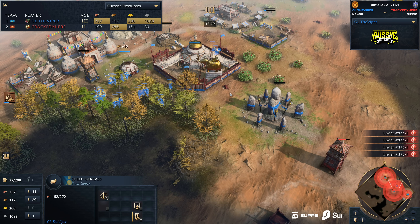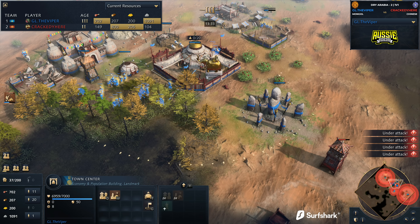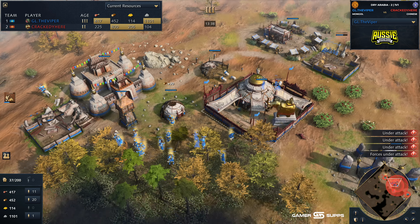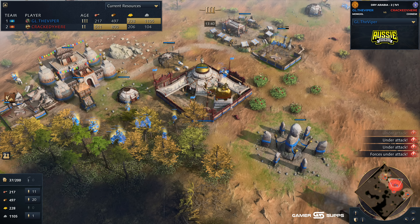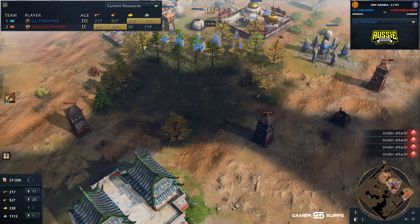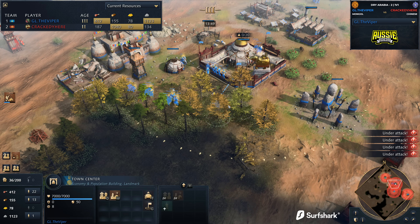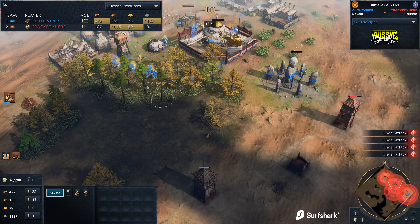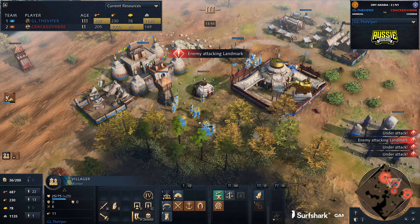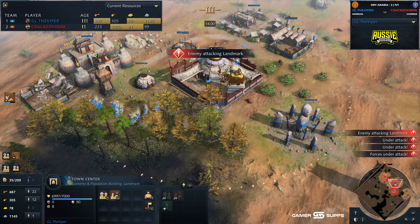A siege workshop looks to be coming down on the front line — he decides against it, probably better on the backside. And indeed we see it on the backside coming through now. Still, I'm impressed with this sheep carcass — the fact that the villagers haven't made their way over to it yet. It's still sitting on 152. Viper's done a really good job of making sure the villagers don't go down there, because if they do, they will be lost. Look at Viper's minimap — I count five attack alerts going on right now. Villagers are going down on the wood line, fired on by the outpost on the backside.